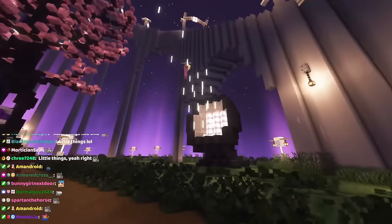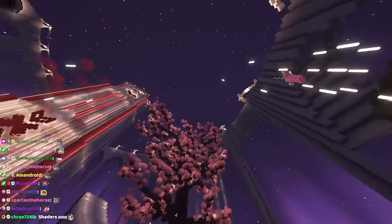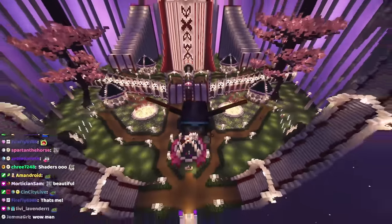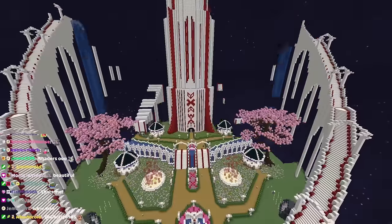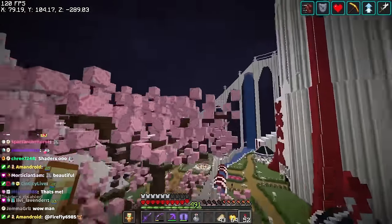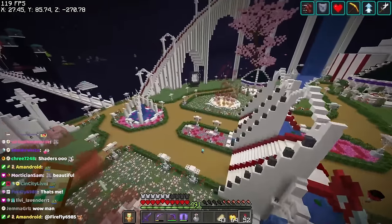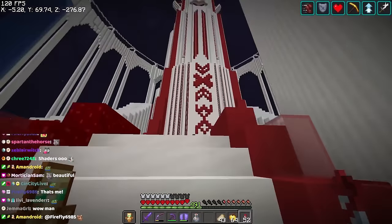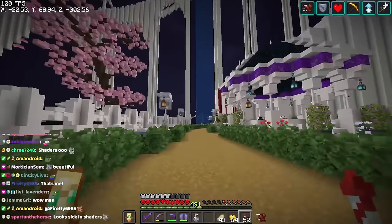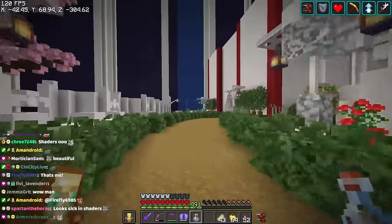I'll put on shaders so you can see some really cool things we built that are specifically designed around shader effects. These spotlights turned out incredible — playing with light and how it shines looks absolutely gorgeous. We also have terracotta trees here — my first, second, and third ever — and a lot of it just came down to practice. There's a giant 'S' for Sizzlesore and a nice little gazebo where people are hanging out and vibing.